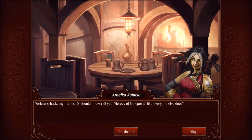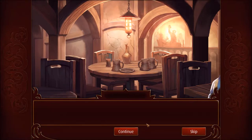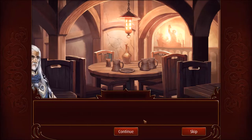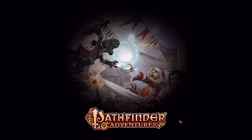Welcome back, my friends — or should I now call you heroes of Sandpoint, like everyone else does? The local fame is not my ambition; it may bolster my prospects of becoming a member of the Pathfinder Society. I am delighted that you are here. Please, I wish to know everything about you. What does it take to be a hero like you? This may be a good time to get out into town and get to know some other people. Under the circumstances, I will heed your advice.